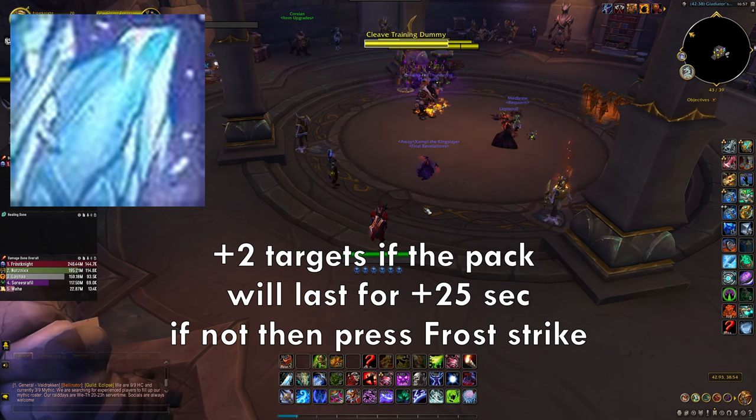Don't miss any Rime proc. If you're running Icebreaker, Rime does more damage than Glacial Advance. Glacial Advance is only used to empty Runic Power — it's not a high priority ability. When you don't have Rime, press Glacial Advance. So Glacial Advance is the last option — always prioritize Rime procs.